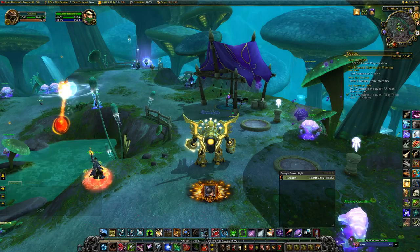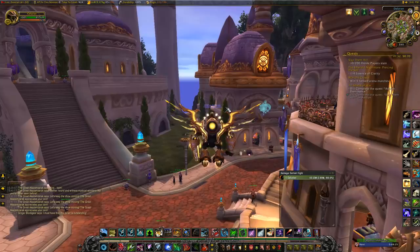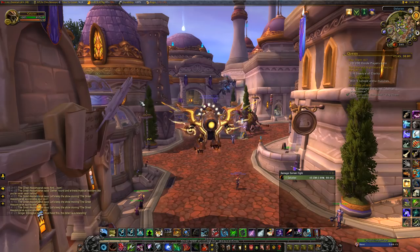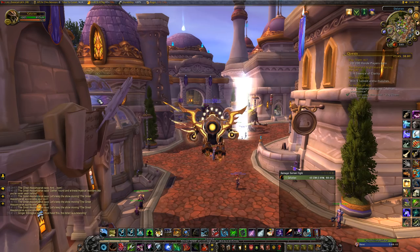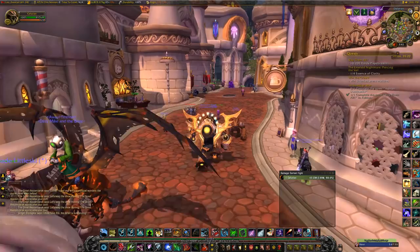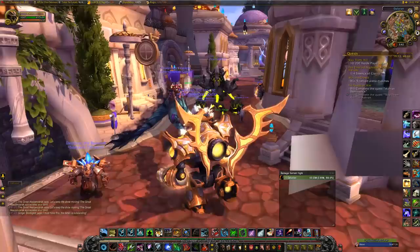In Legion, honestly my least favorite way of getting legendaries is the gambling system. You can get legendaries from just about any source: dungeon bosses, raid bosses, world bosses, emissary caches, arena wins, rated or unrated battleground wins, PvP strongboxes, mythic plus weekly caches, rare mobs, treasures, Blingtron 6000 gift packages, relinquished gear tokens, paragon reputation bags, and lesser and greater Argus invasion point bosses.